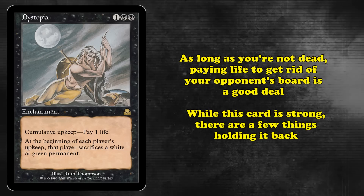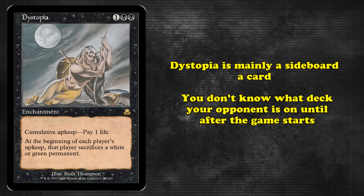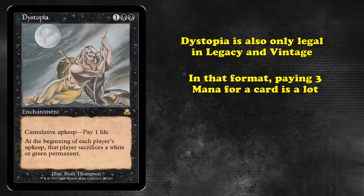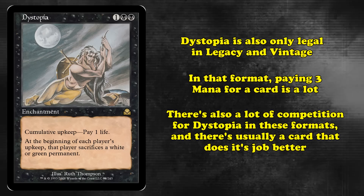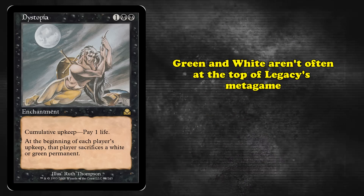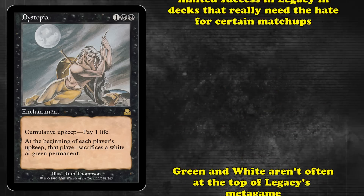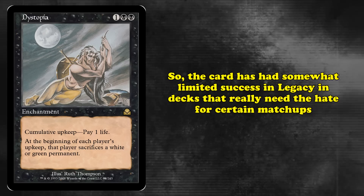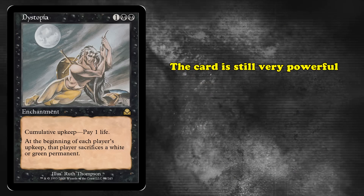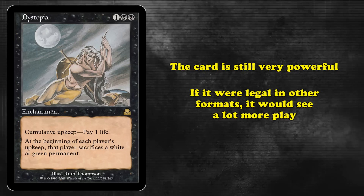Despite how strong Dystopia is, a few things hold it back. First, it's mostly a sideboard card since you don't know what colors your opponent is on until after the game starts. Dystopia is only legal in Legacy and Vintage, where paying 3 mana is a very tall order, and there's a lot of competition for sideboard slots. Green and white often haven't been at the top of Legacy's metagame, so you don't often need extra hate for them. As a result, Dystopia has had limited success, occasionally appearing in Legacy sideboards. Still, the card's effect is very powerful, and if it were allowed in formats more focused on the board rather than the stack, it would see a lot more success.